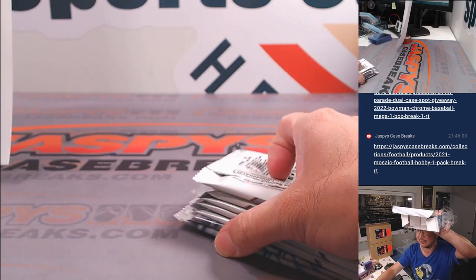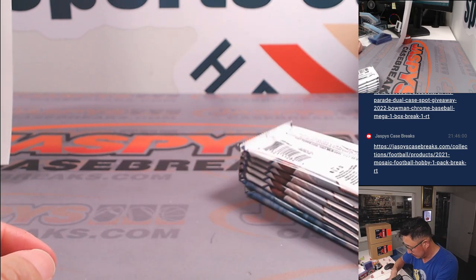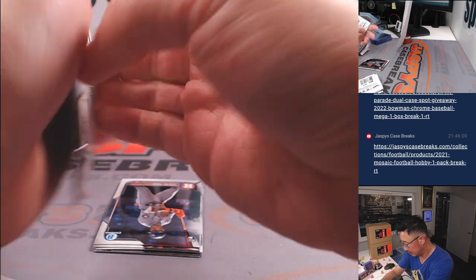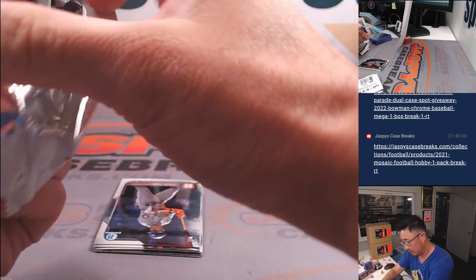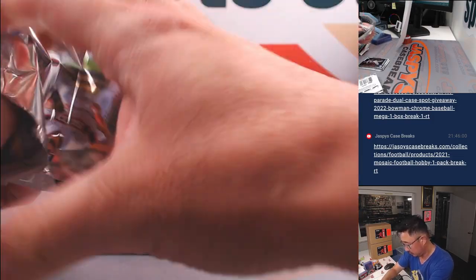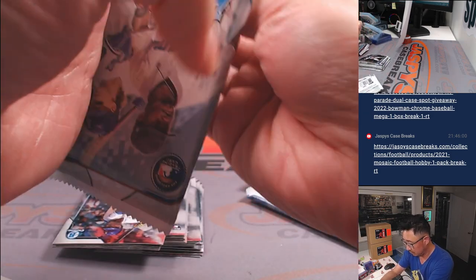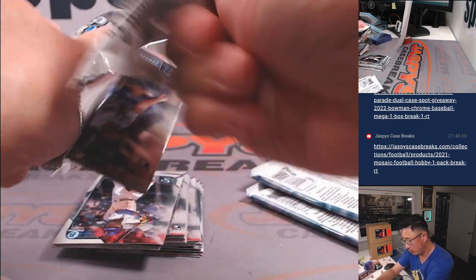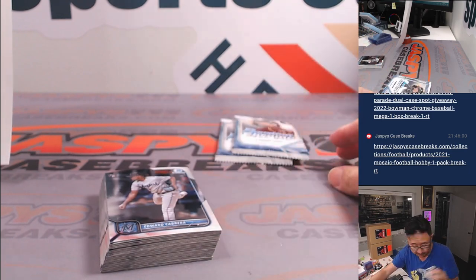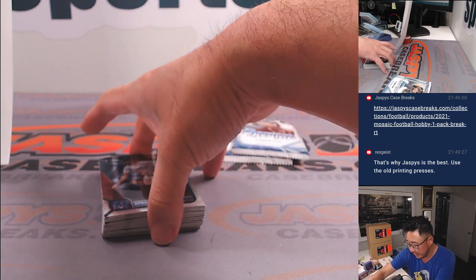Empty box — just a little sponge or styrofoam square on the bottom. Here are your Bowman Chrome packs, and then here are your Mega Box exclusive packs with the Mojo Refractor next to it. Let's do these guys first.